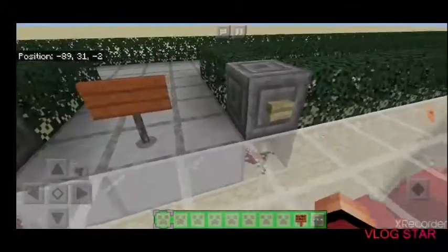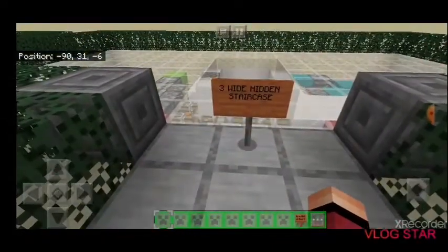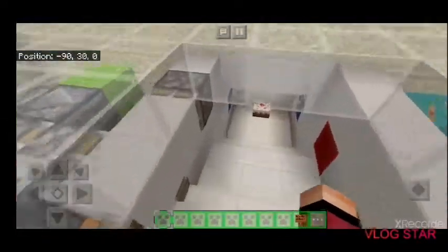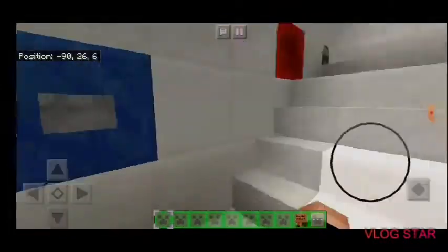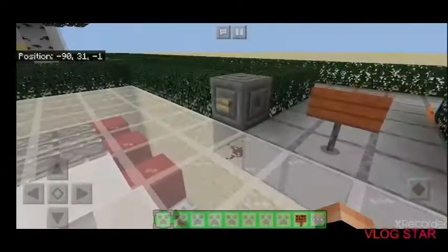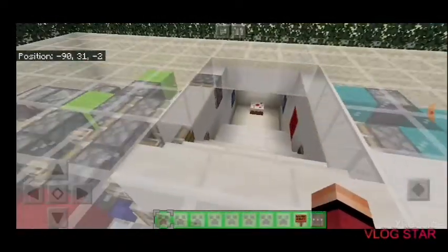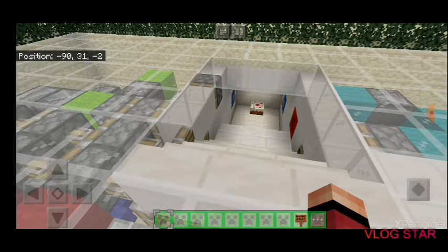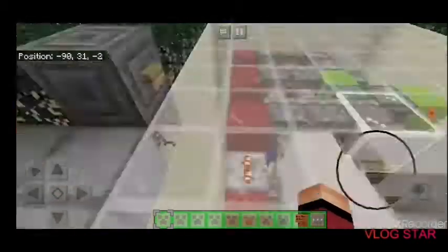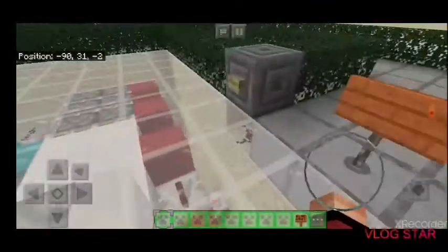Now — I kind of forgot which number I'm on — but this one is the three-wide hidden staircase. You can also open these from inside, so when you're in there you can close it to hide it again. Not all of these have that feature, but a couple of them do.